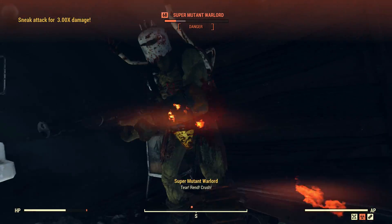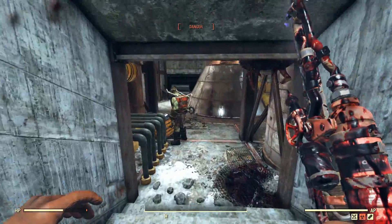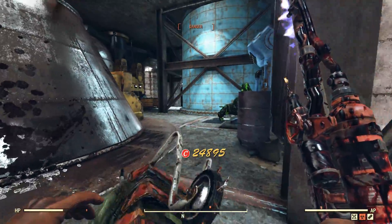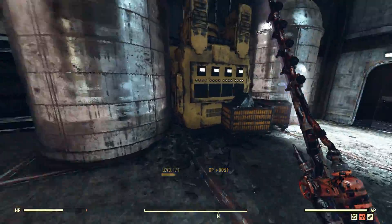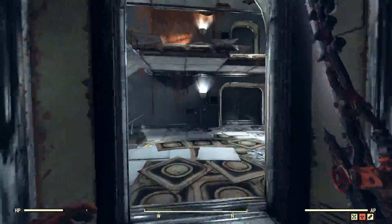That guy saw us — the other ones didn't. Even though we haven't got swing speed on this, Martial Artist does a good job at making us swing at a pretty fast rate. I don't know why we're still in danger — these guys haven't even seen us yet. That dog has though, so he's got to go down. We're back to caution. We'll move into the room — I think this leads back to the start.